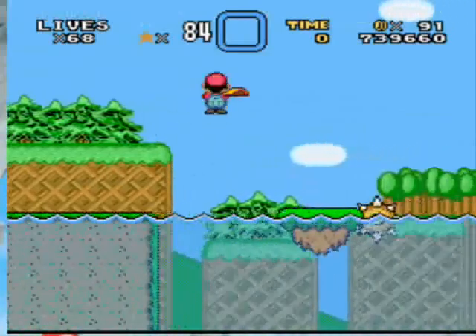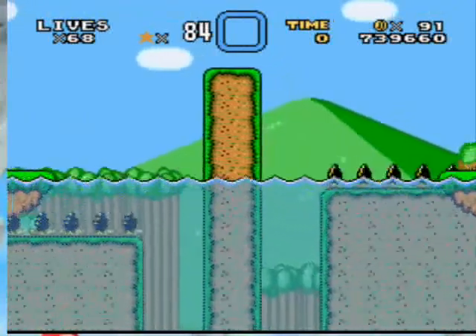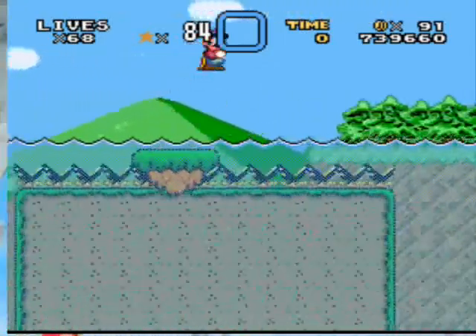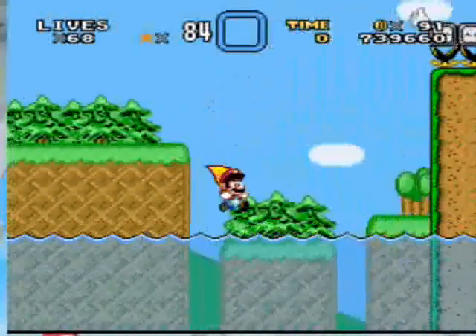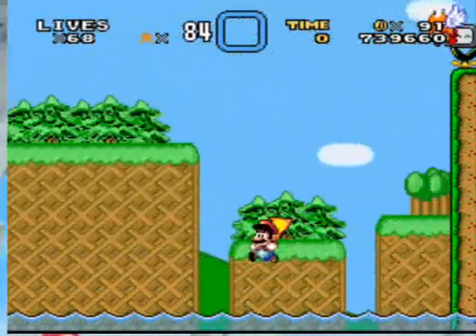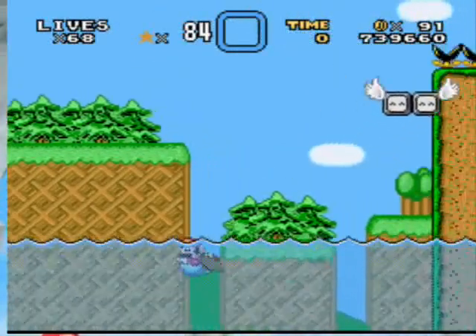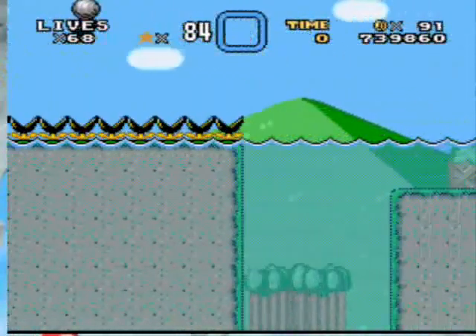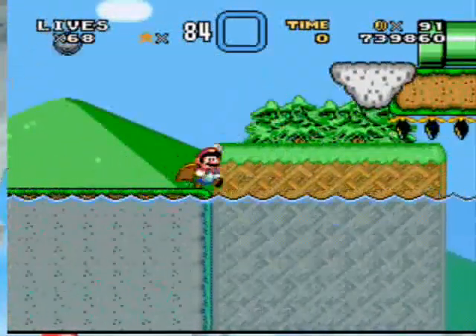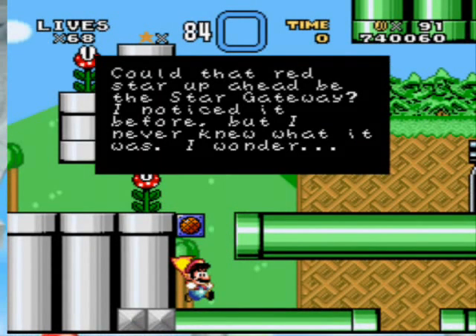Mario Paint music. Just have to wait till the tide rises. Now the tide is low — I've got to wait till the tide rises again. Come on, hurry up — there it is, the tide is raising up, now I can get past it. Weehee! And I can go through no problem. There's the pipe — holy crud, a lot of pipe worlds here. Could that red star up ahead be the Star Gateway? I noticed it before but never knew what it was — I wonder.